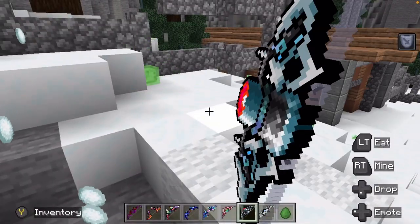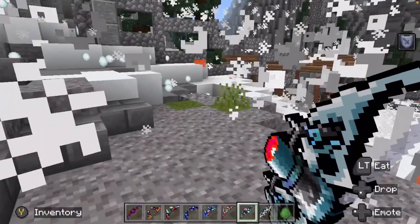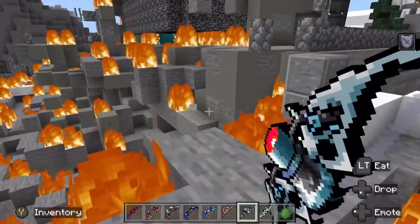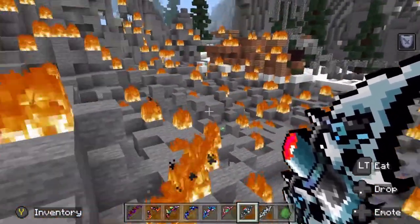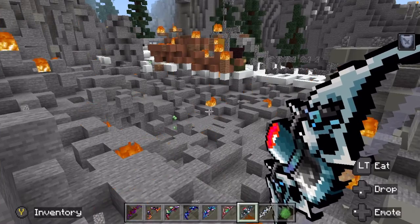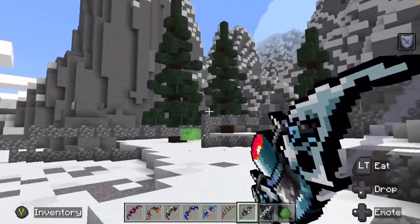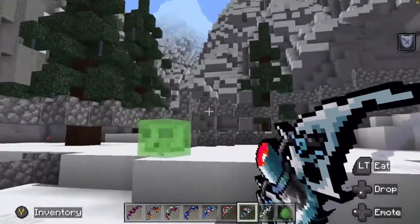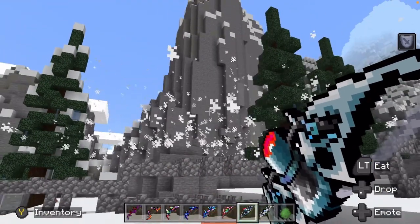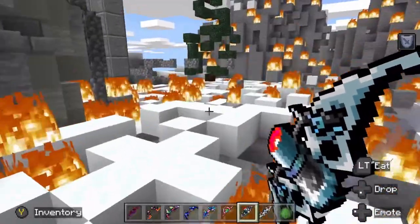We have the mega explosive bow — I can't imagine what this one will do. Mega explosive bow does exactly what you think it would do. You want to remove a lot of mass? Yeah, definitely the one for you.